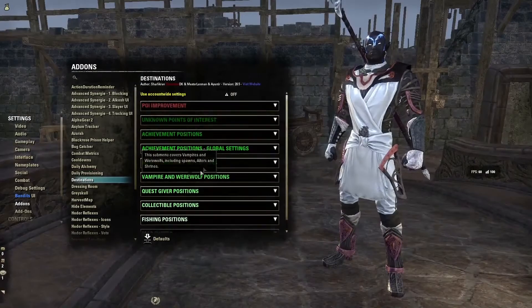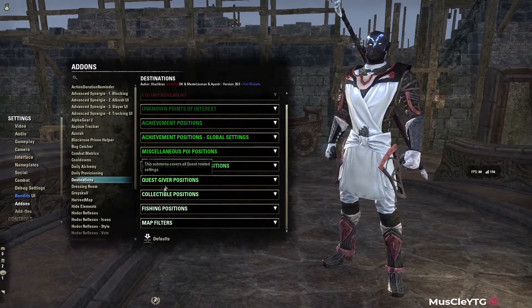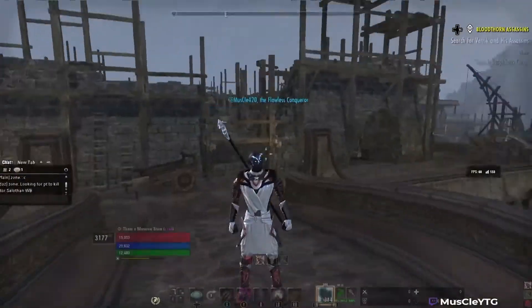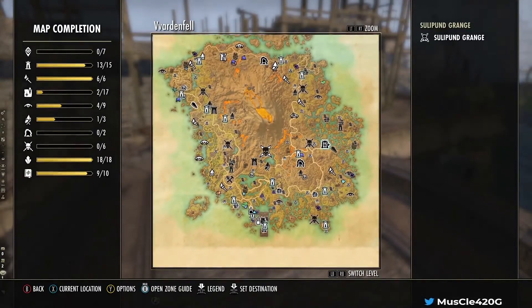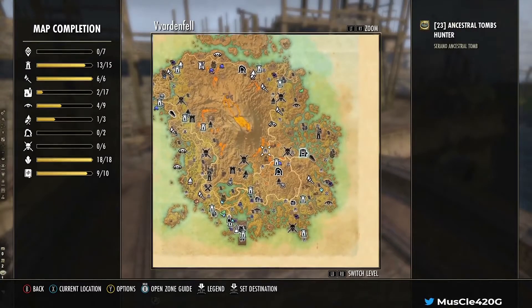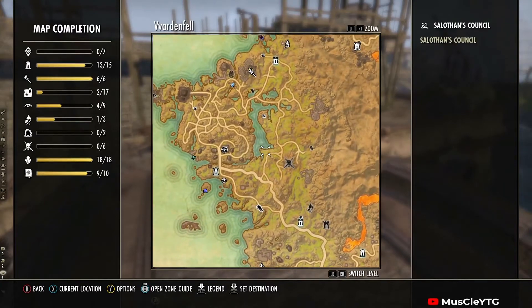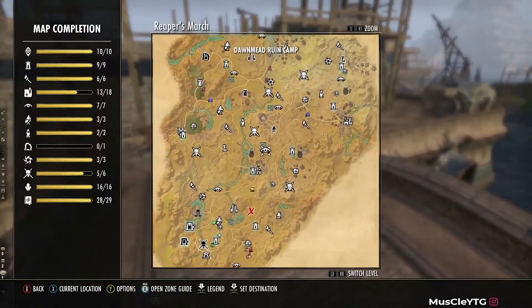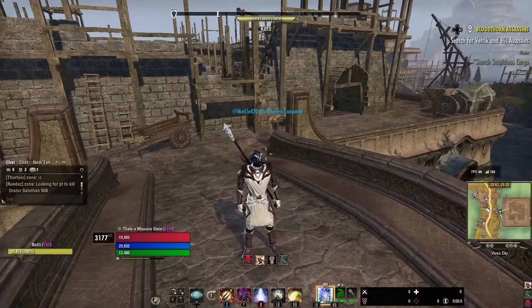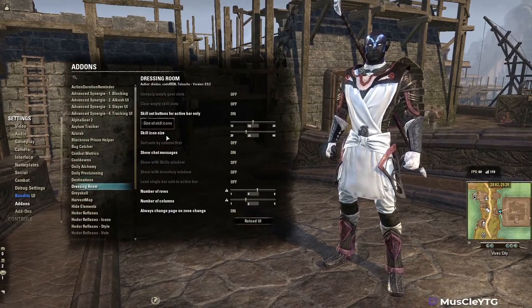Destinations is a really really good add-on — one of the better ones for your compass. It makes undiscovered locations show up on your map as translucent icons, so you know where to go even if you haven't been there yet. You can head there and know where you're going. Destinations works really well — I definitely recommend it.